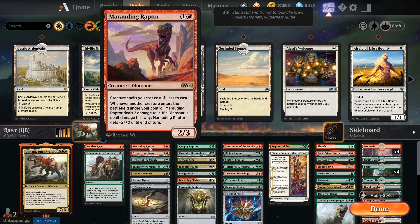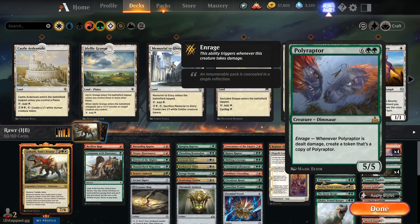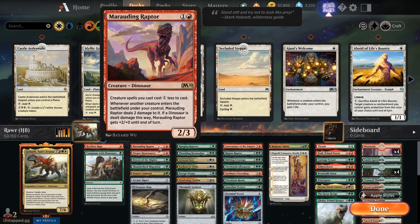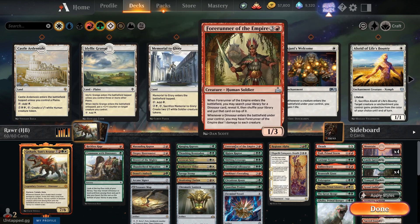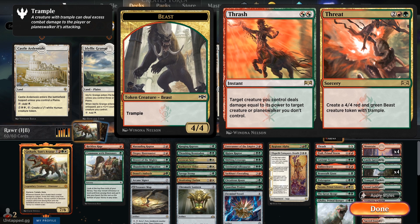Marauding Raptor: whenever a creature enters the battlefield, it deals 2 damage to it, and then if it's a dinosaur dealt this way, it gets plus 2, plus 0. Polyraptor says whenever it's dealt damage, it creates a token of Polyraptor. So when that token enters, Marauding Raptor hits that token, which then triggers the Enrage again, and we make infinite Polyraptors and an infinitely powered Marauding Raptor. The only problem is we have no way to stop that loop outside of, I guess, Reckless Rage if it's had some damage dealt to it. So we can draw the game that way if there's no hope for us to win.